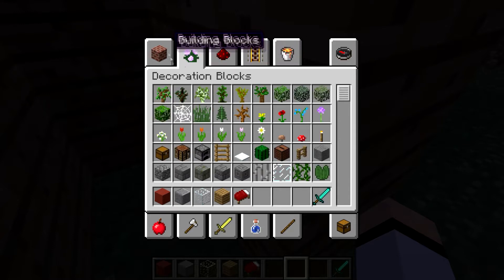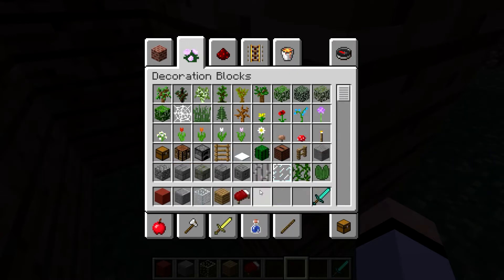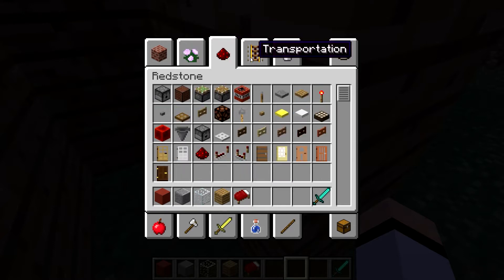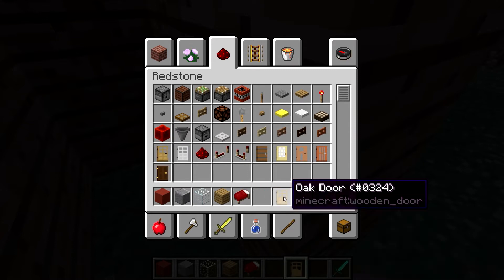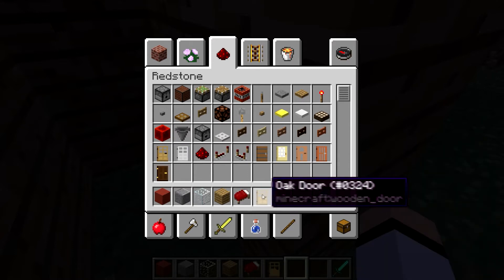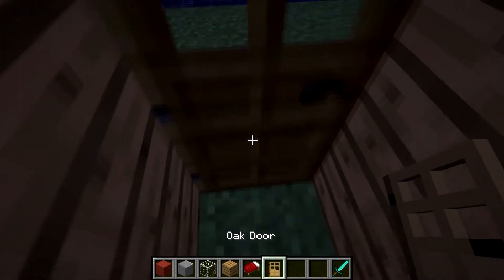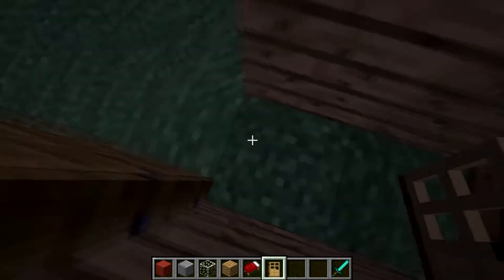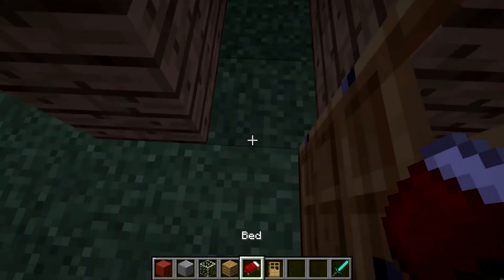I'm so used to just double-clicking on items and they go straight to your hotbar. You've been playing the space game too much. It's really cool. Make me a bed. I don't think you can. Yeah, I can. Watch — I figured out a trick.